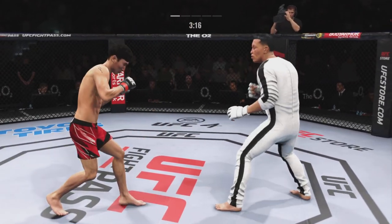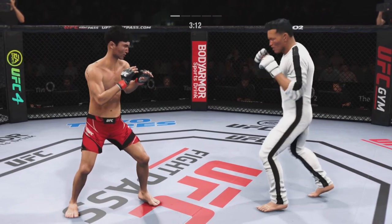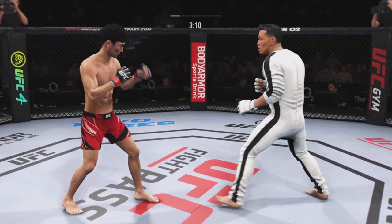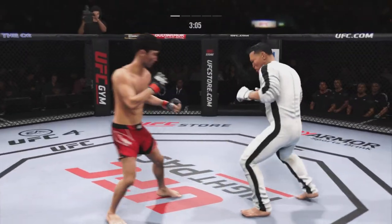Good punch. He's doing a nice job here blocking these shots. The chin is tucked, the hands are high. Pretty great job defensively thus far. He's seeing everything coming.